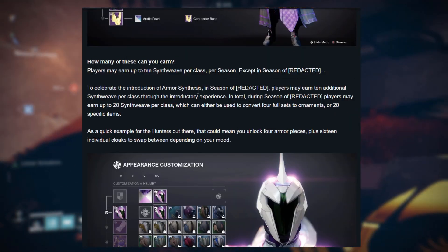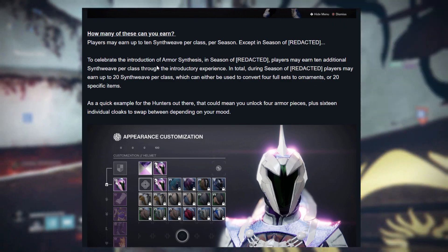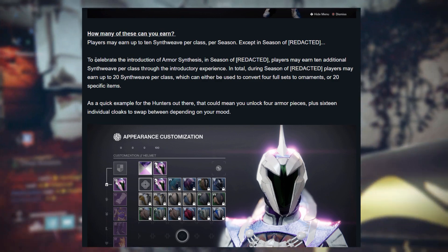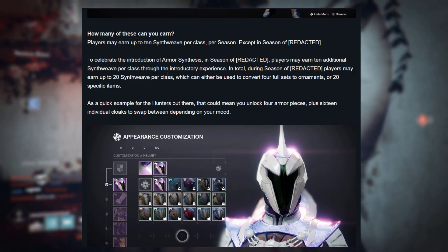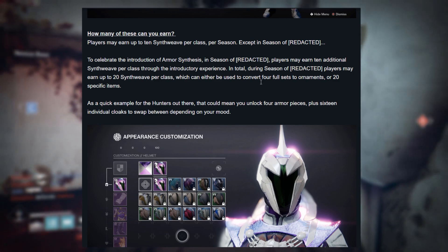To celebrate the introduction of armor synthesis next season, we will be able to earn 10 additional synthweave per class. That means we'll be able to earn a total of 60 synthweave to convert collection armor into universal ornaments in the launch season.